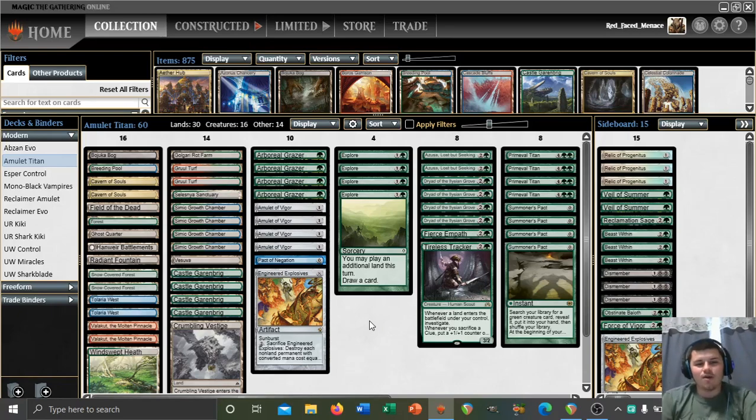Hello and welcome everybody to match 4. We are playing our Relic of Progenitus. Haven't really gotten to make great use of that one just yet, but we'll see. Currently 3-0, trying to keep the 5-0 dream alive. Let's just jump straight into the match.